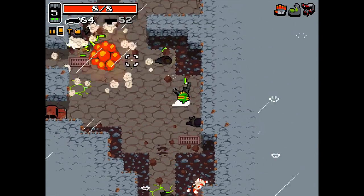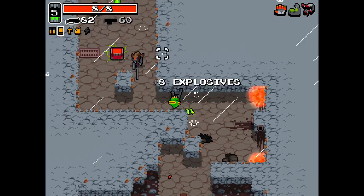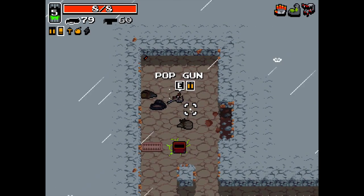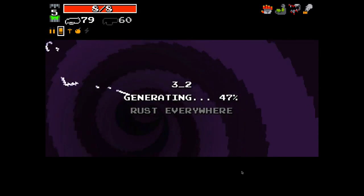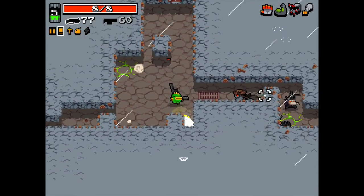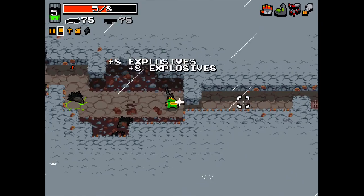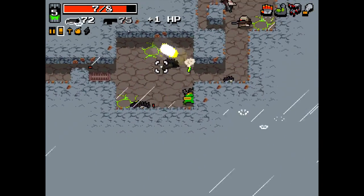I think some of the balancing — I didn't mention all of it — but I think the assassins were balanced a bit. They made it so they wait a little bit longer to attack you. The assassins, I feel like, have been way nerfed in a lot of ways. At this point, the only reason they should kill you is if you're not paying attention. And there are a few times where they'll get you because you're being an idiot, but most of the time if you're paying attention, you'll be fine.